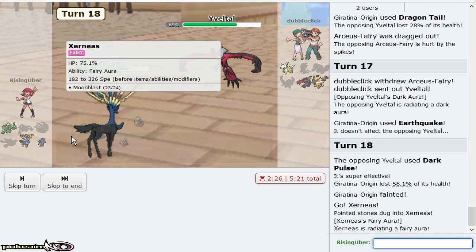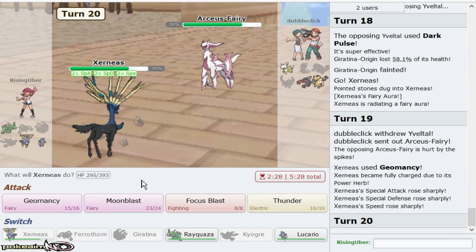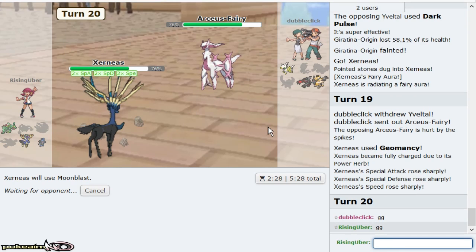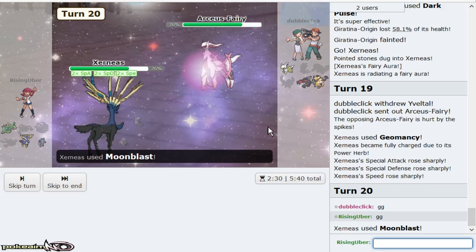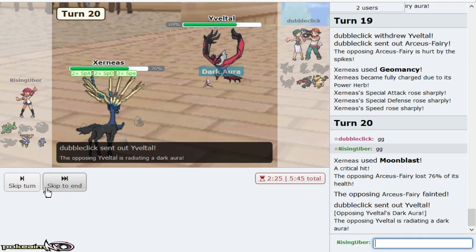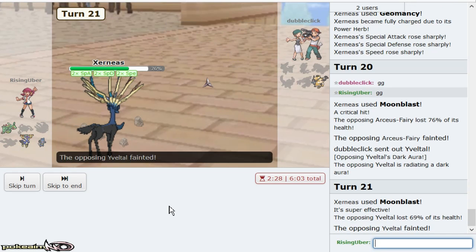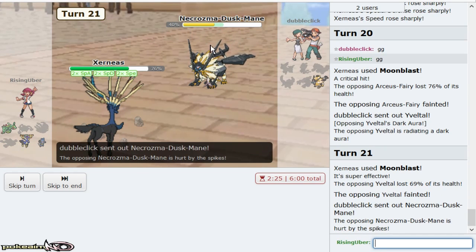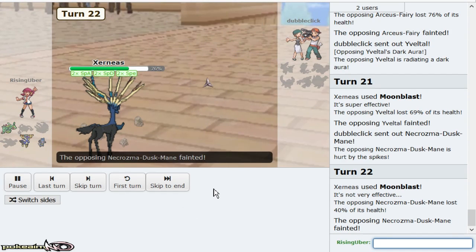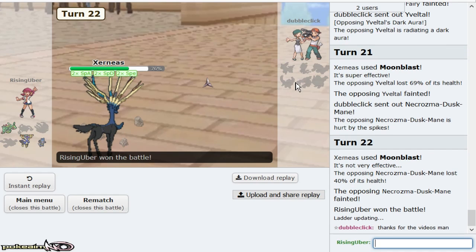I was going for the positioning with Xerneas, but I didn't even get to use Rayquaza in this. I understand all of his plays, but because I was so dead set on how I was gonna win, I had made it so it doesn't matter what my opponent does. The reason I didn't Geomancy initially is because I didn't know what type of Necrozma he was, but based on the damage from the first Moonblast, I knew that all I had to do was go Giratina, click Dragon Tail, because if he set up, it didn't matter.